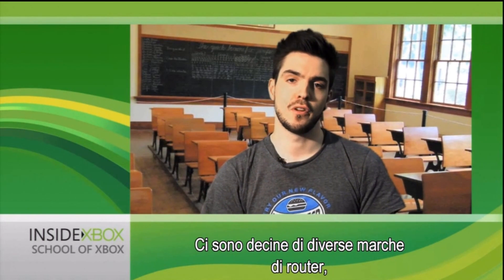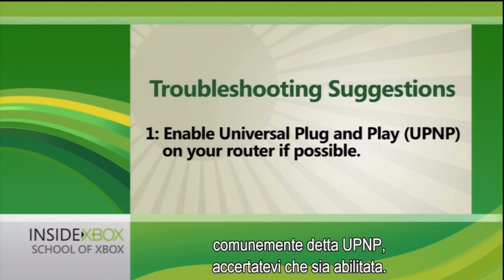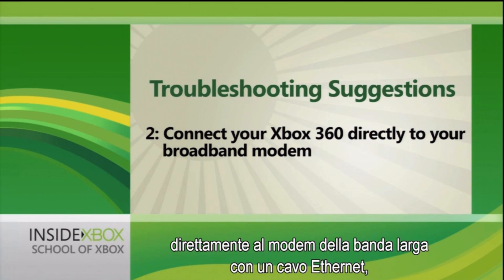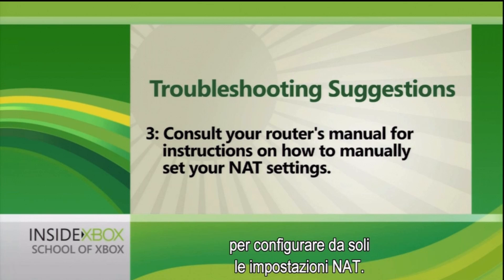There are dozens of different routers out there from different manufacturers, but I do have two suggestions. First, if your router offers a universal plug-and-play option, commonly called UPnP, make sure that's enabled. Secondly, you can always connect your Xbox 360 directly to your broadband modem with an Ethernet cable, thereby bypassing the router altogether. If neither of those are an option, be sure to read your router's manual before attempting to configure the NAT settings yourself.